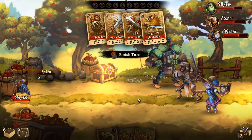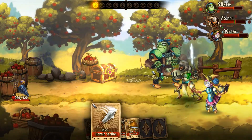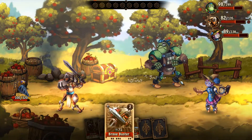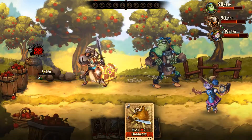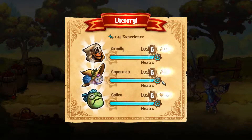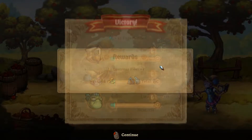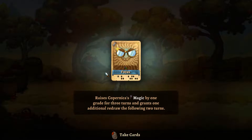I think I might actually want to take out some of those Searing Lashes, since those two do more damage than her now. And if I specifically need a fire attack for anything... Ooh, dead. Oh wow — so you just get a free attack if you use all of Armely's attacks. Neat. Raises Copernica's Magic by one grade for three turns, and grants one additional redraw the following two turns. That's pretty good.